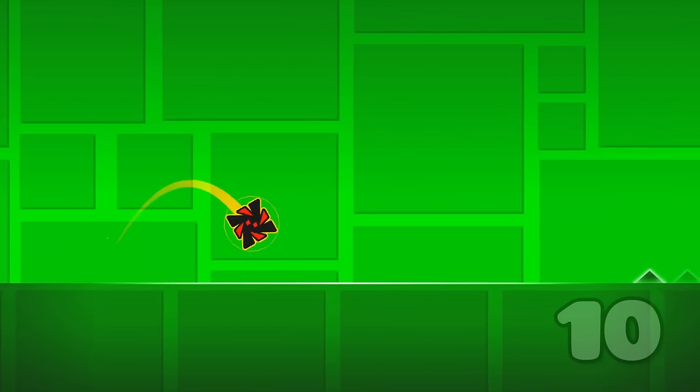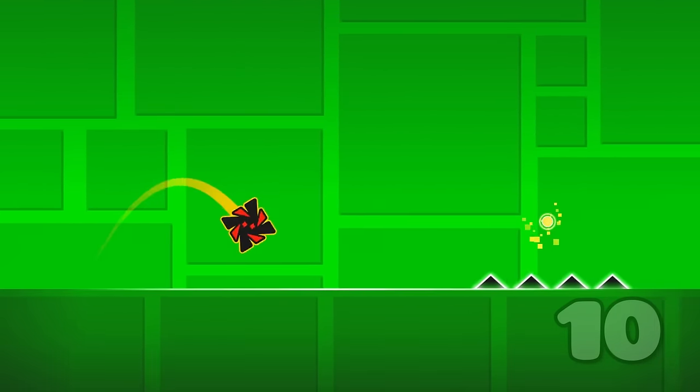At the start of Polargeist, by perfectly aligning a jump before the spikes, this is possible.